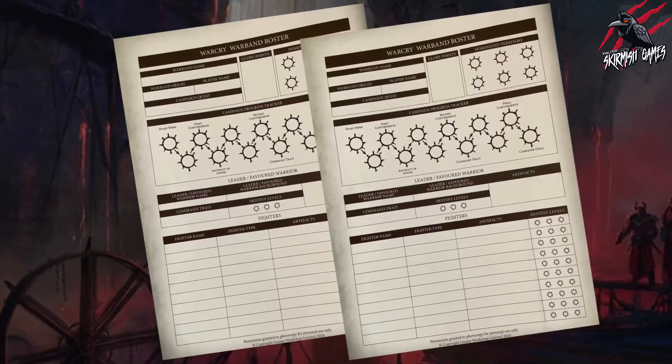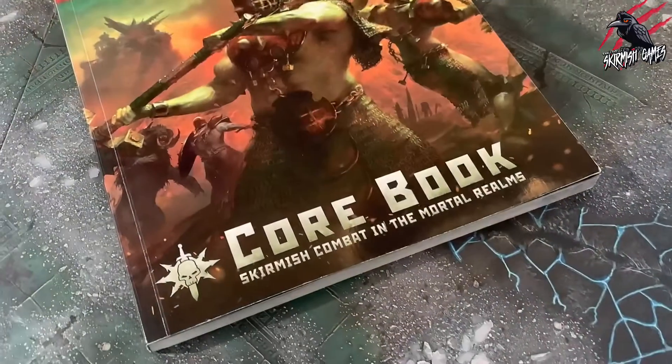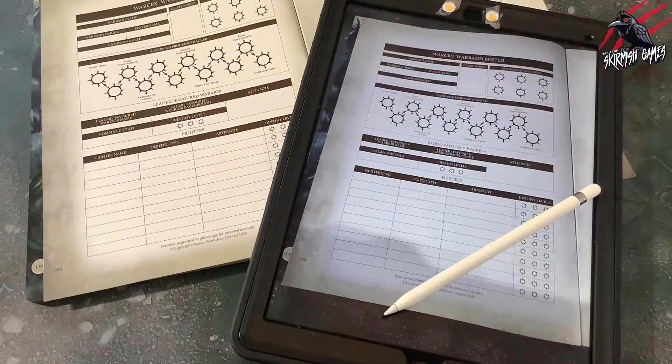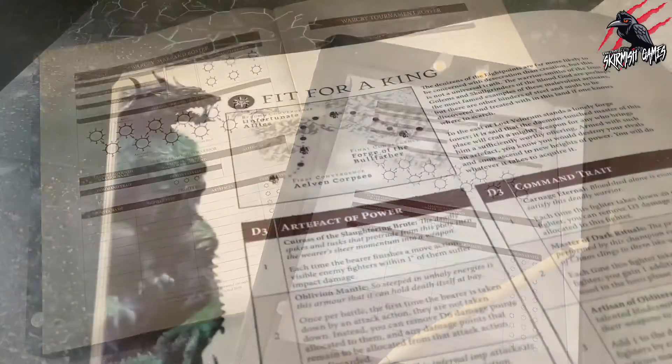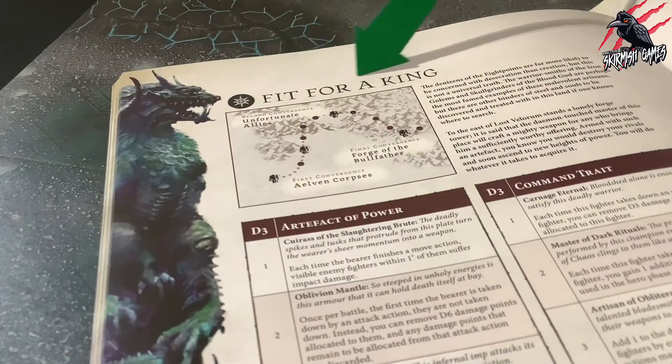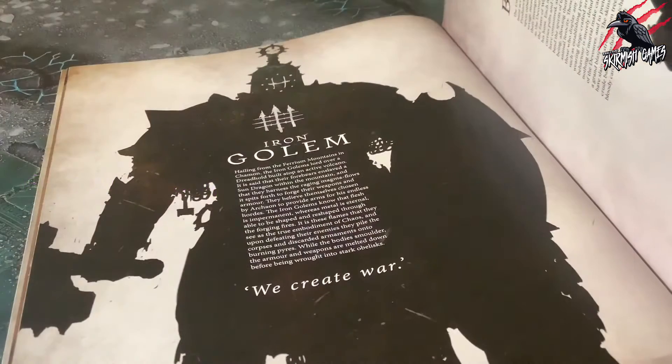After choosing a campaign quest, you will need to fill out a Warband roster. You can find this on page 160 of the core rulebook and you'll need to photocopy it or take an image on your phone or iPad and then complete it on that. The first step is to note down the name of the campaign quest you have chosen. Then fill in the other areas of player and Warband information such as your Warband's name. You can draw inspiration from the many Warbands mentioned in the core book and also in the Warcry supplement books.